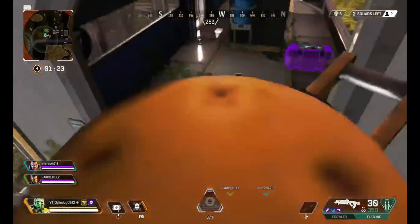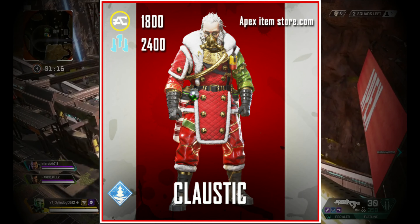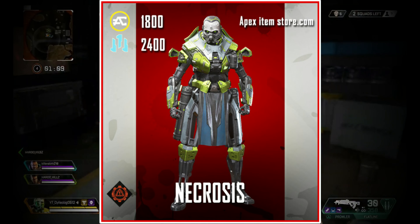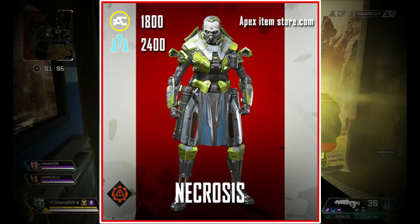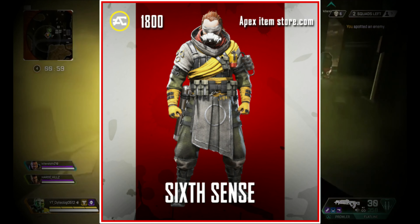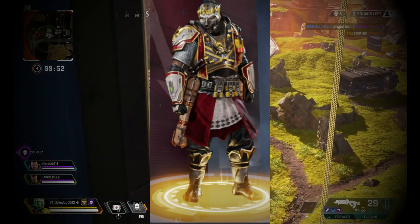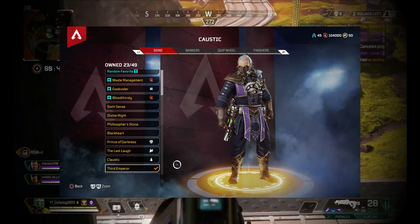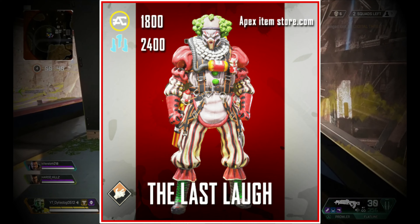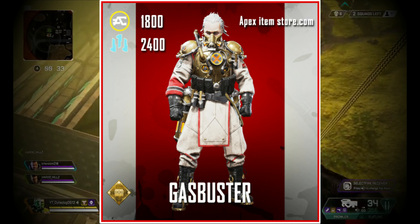In my opinion the worst skin for Caustic is Divine Rite, followed by Klaustic which came with the Christmas event inspired by Santa Claus, then Necrosis which came with the System Override Collection event, then The Philosopher's Stone, then The Sixth Sense, then The Prince of Darkness from the Season 2 Battle Pass, then The Third Emperor, then The Last Laugh which came with a Halloween event inspired by the movie IT, and then The Gas Buster from the Lost Treasures Collection event inspired by Ghostbusters.